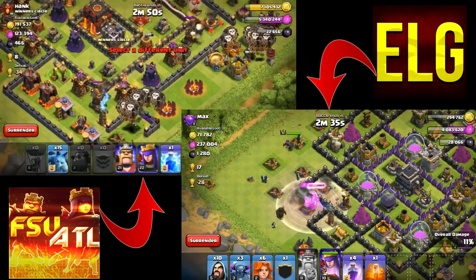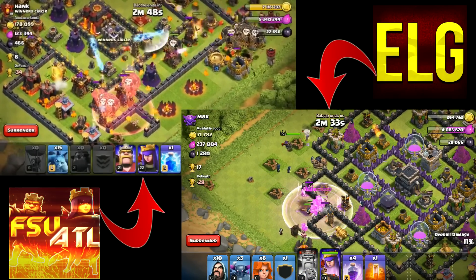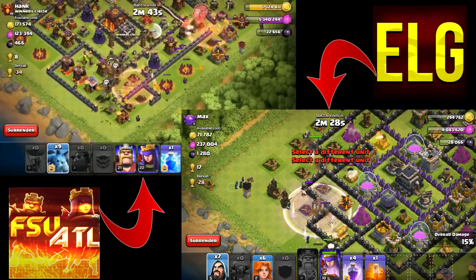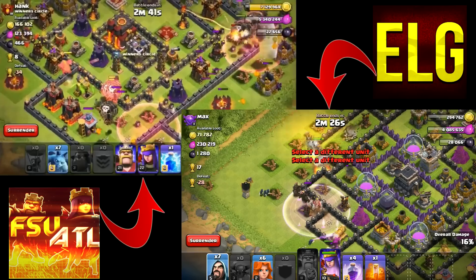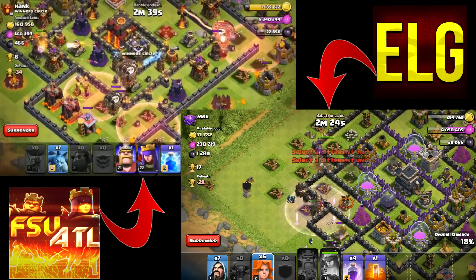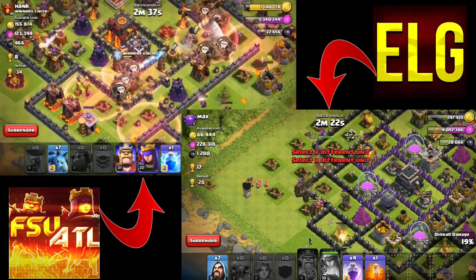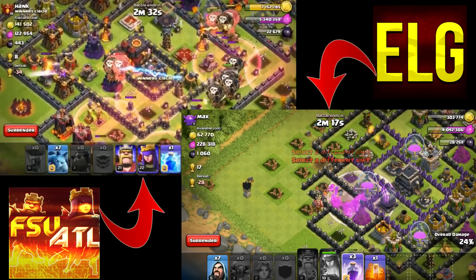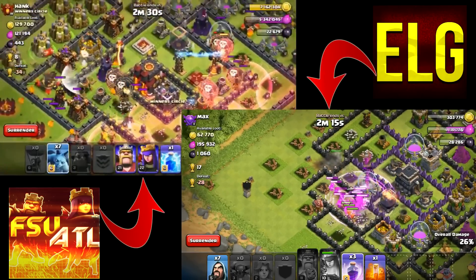FSU still has his minions to drop — just balloons and lava hounds so far. I've got my Pekkas going into the center. Neither of us sees any clan castle troops, so we both got lucky on that front.